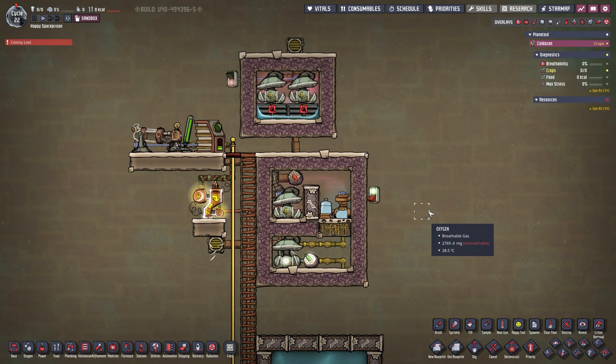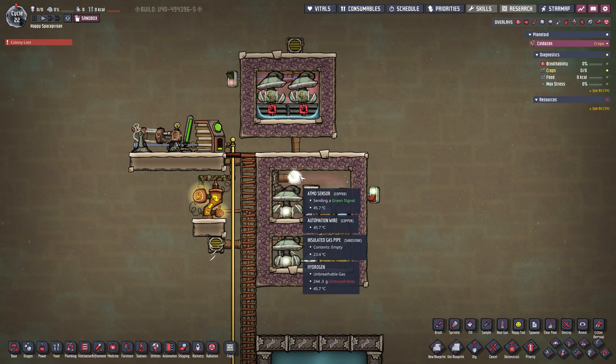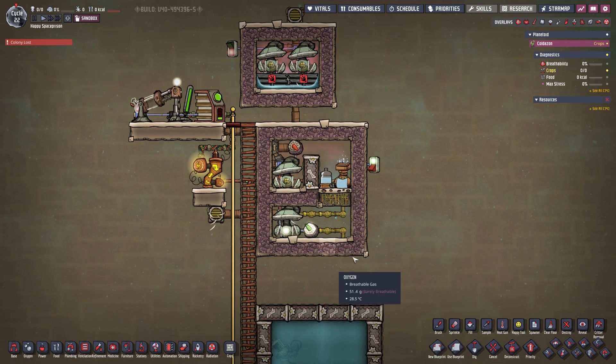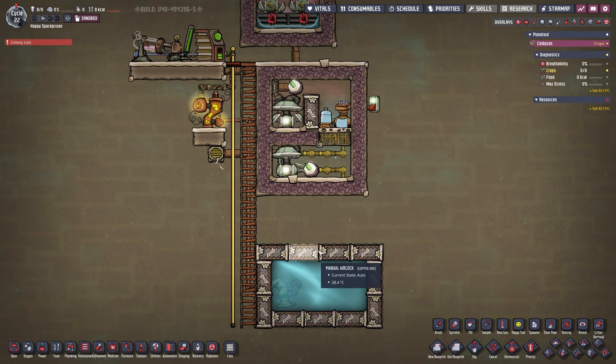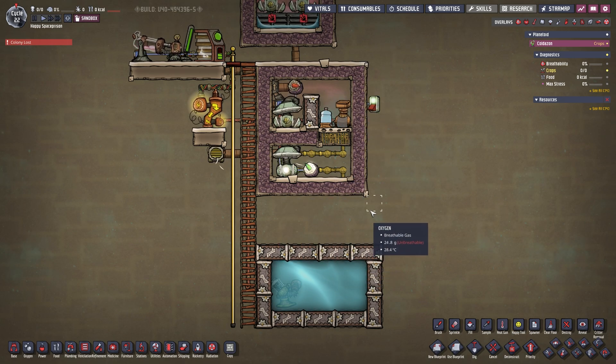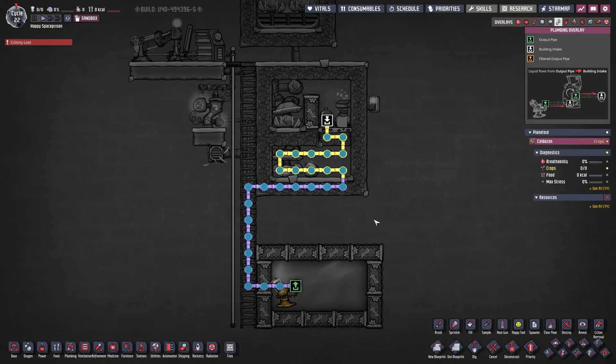We have one electrolyzer and two gas pumps. Those two gas pumps are hooked up to two atmos sensors. Down here on the bottom I just built an infinite storage water supply — where your water comes from is up to you. I'm going to show you three different builds depending on your water supply and oxygen need. Two of those builds are very similar or exactly like what you've seen in my let's play.